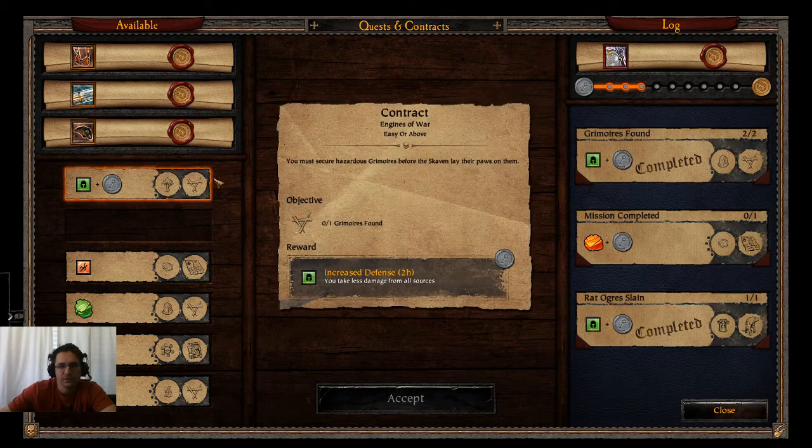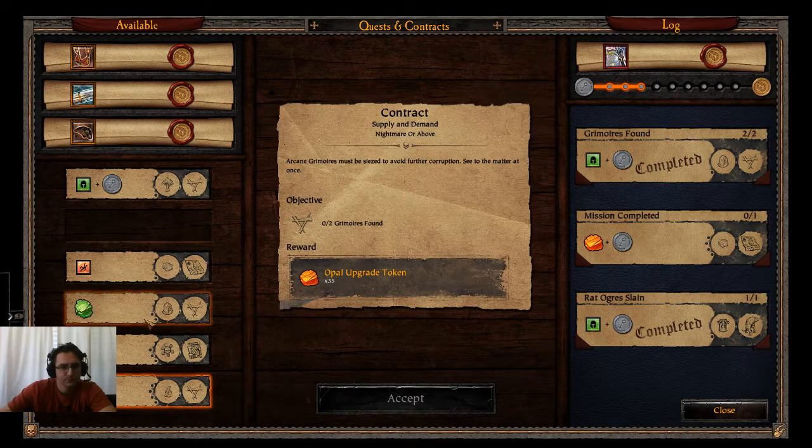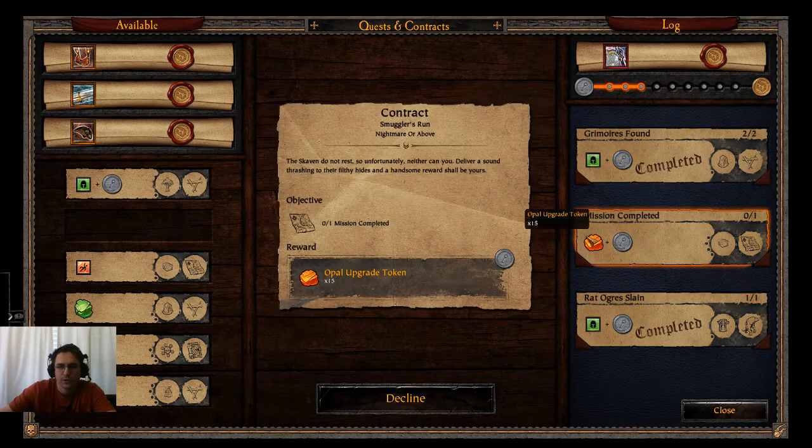Make sure you get these over to the right-hand side. Even if you don't do them today, as long as they're on the right-hand side you can do them tomorrow and come back for them. The ones on the left refresh daily. Sometimes there'll be multiple contracts for the same map, so you can knock out multiple contracts at the same time. The one thing you do not want to do is decline something from a previous day — there's no way of getting it back. If you decline it from today, you should be able to pick it up again. Just make sure you don't discard any contracts, especially not the quest key contracts, if they're from a previous day.